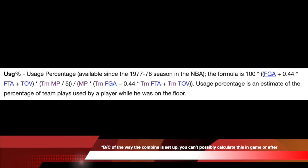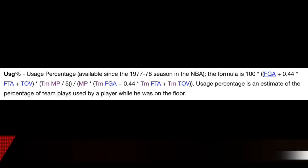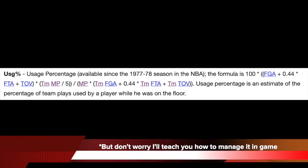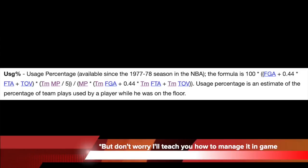The usage rate formula is: 100 × (field goals attempted + 0.44 × free throws attempted + turnovers) × (team minutes played ÷ 5), divided by (minutes played × (team field goal attempts + 0.44 × team free throw attempts + team turnovers)). It's an estimate of the percentage of team plays used by you while you're on the floor. This is likely impossible to calculate in real time, but I'll teach you how to manage it in game so you can get a good usage rate number without needing to calculate it at all.